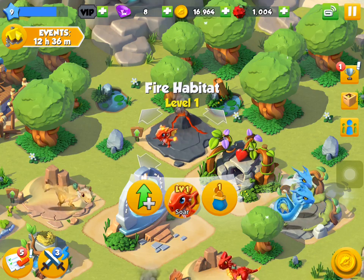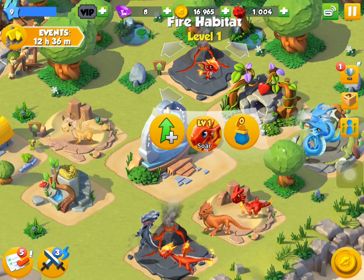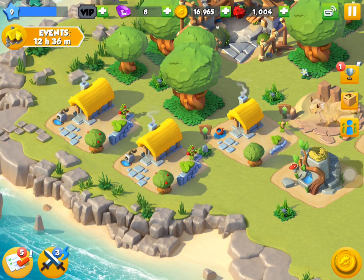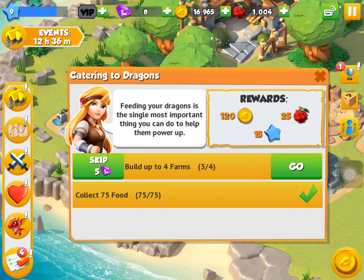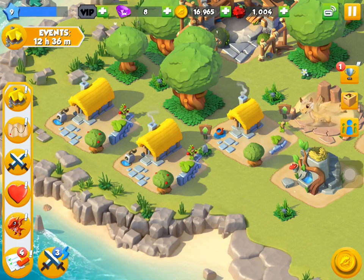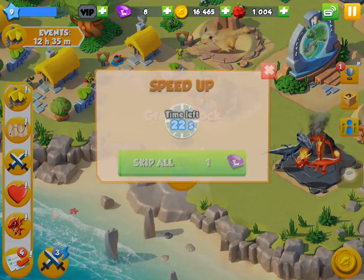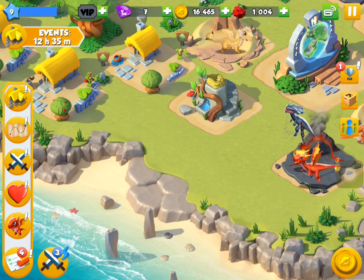Got 4,000 left. Let's see — if we level up the habitat we get more dragons, I think. Well, let's make a start at planting. We've got to have four farms, I think it says. Yeah, I'm sure it says have four farms, so I've already collected some food, so let's get another farm. I'm not sure where we're going to fit it.